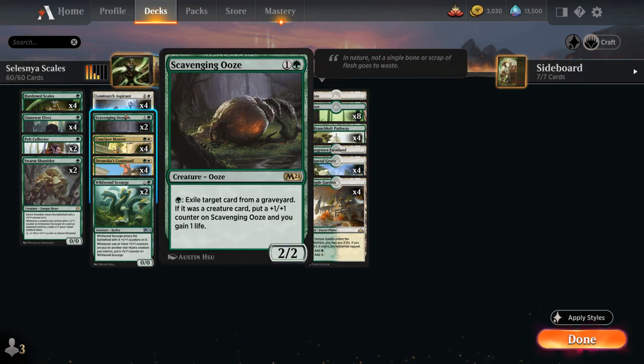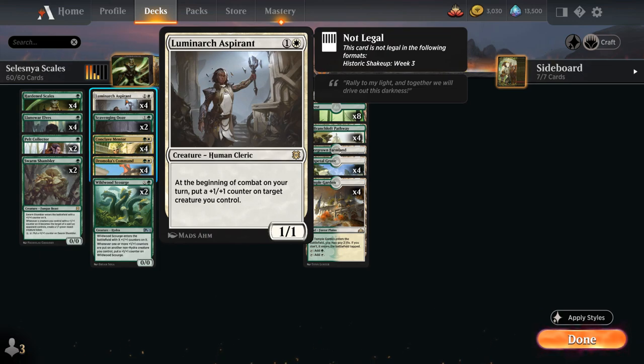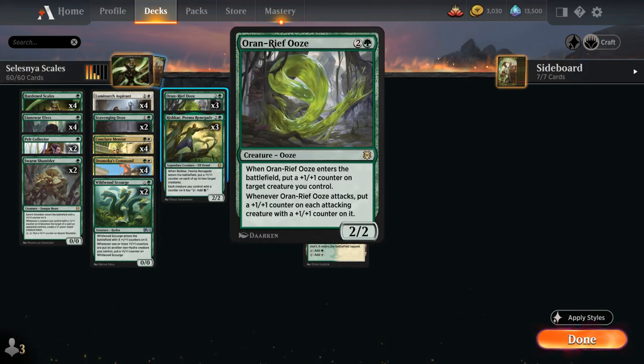We've got two copies of Scavenging Ooze. Luminarch Aspirant is also awesome in this deck — a 1/1 that at the beginning of combat puts a plus-one counter on a target creature we control, another great way to incrementally add counters to the team, benefiting from Hardened Scales and Mentor. At three mana we've got three copies of Auriok Ooze, a 2/2 that when it enters puts a plus-one counter on any target creature, and whenever it attacks we can put a plus-one counter on each attacking creature that already has a counter.